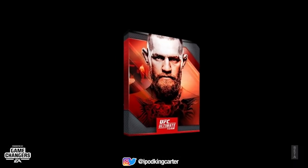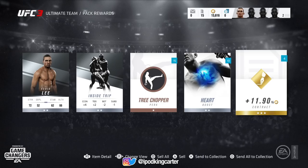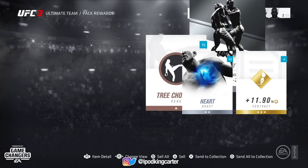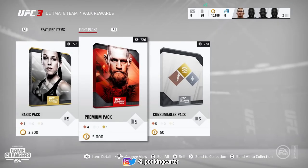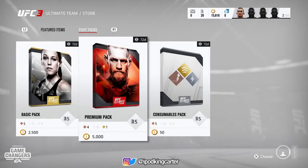A lot of people are probably going to say, why are you not going for the basic packs? Why don't you just get the best bang for your buck? But here I get a silver Kevin Lee. Kevin Lee is a monster — you guys are going to see gameplay for him real soon, trust and believe. We're going to open up another pack.